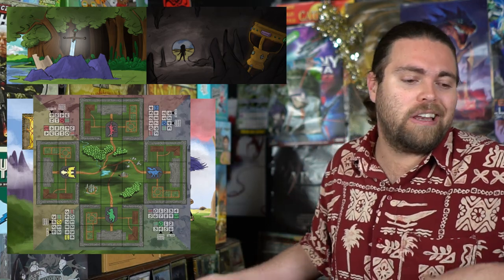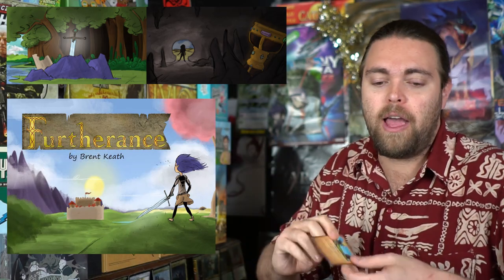One correction: when researching a new worker you draw two and pick one — you don't pick from three. Rules may also change as the Kickstarter progresses, and I can't speak to the solo variant. As for my thoughts on Furtherance — the artwork isn't fully for me. I like the board's old-school feel, but the mix of cartoony worker cards with an 8-bit Nintendo style board feels inconsistent. I'd prefer a cohesive art direction throughout.